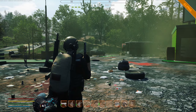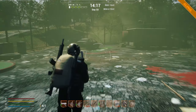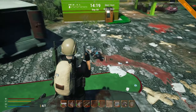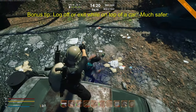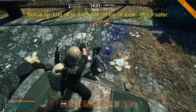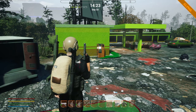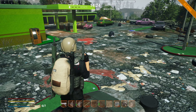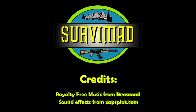Bonus tip number thirteen: don't stand still — things can spawn around you. Also, if you're going to log off, get on top of something so they can't reach you. If you log back in, there'll probably be enemies but they can't get you up high. So make sure when you log off or save, you do it on top of a vehicle.